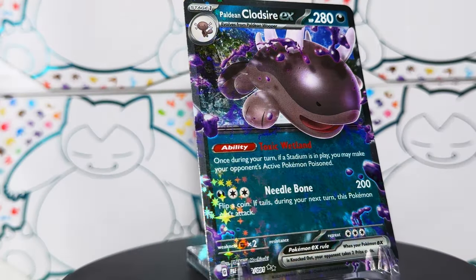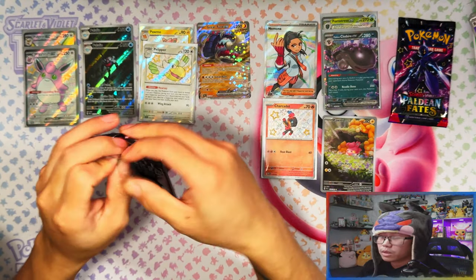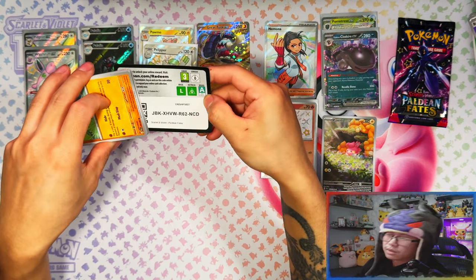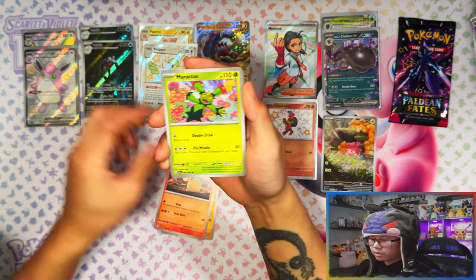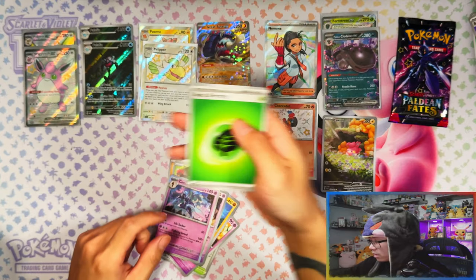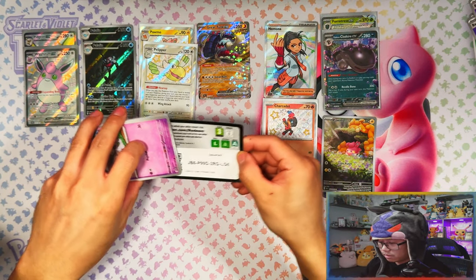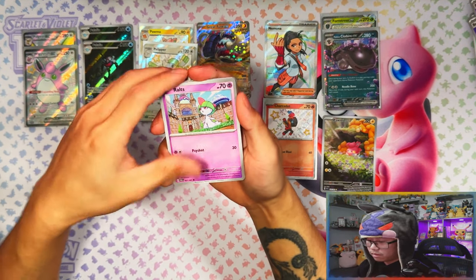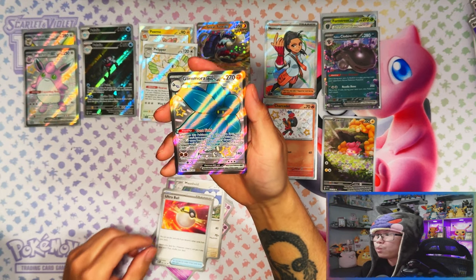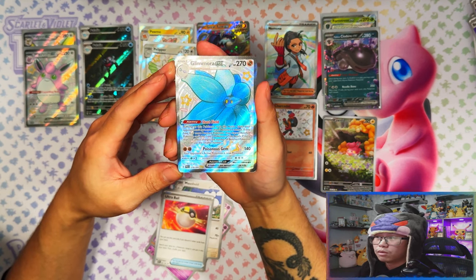So I guess the takeaway from this video and my last video: buy Tech Stickers, not ETBs. Closed our EX — I needed that one for the main set, so that's a decent pull. Tech Sticker Collections might just be the way to go with this set. The booster bundles are coming out in March, which will probably be the better products when they arrive, but for now Tech Sticker Collections are the way to go. Last pack from the ETB — I would like to see one more shiny. Five, maybe six hits — let's see if we can get six.